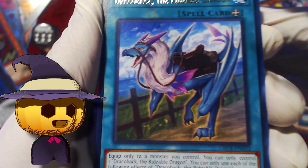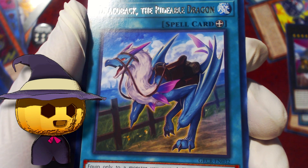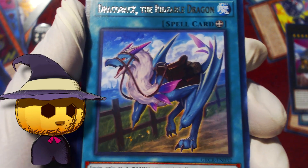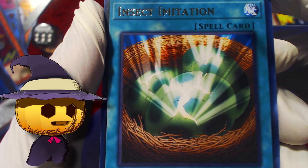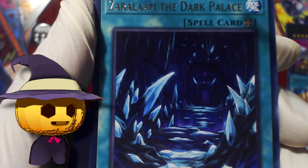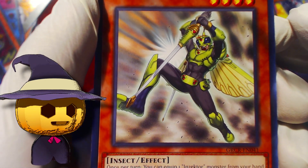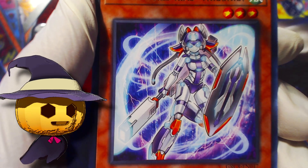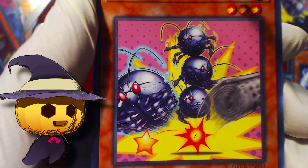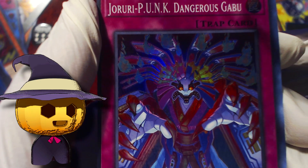Pack 16 or 17 — Draco Back right off the bat is good, but it's been a while since we've seen anything meaningful. We're still missing another Griffin — which we don't technically need — we're missing the Mage, we're missing Fateful Adventure, so yeah we're kind of oofing here. Insect Imitation, another Dark Palace, Insector Hopper, Virtual World Hime Nyanyan, Gokipole, and oof Druri Punk Dangerous Gabu.